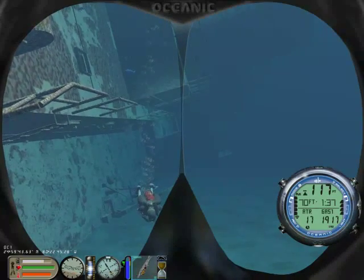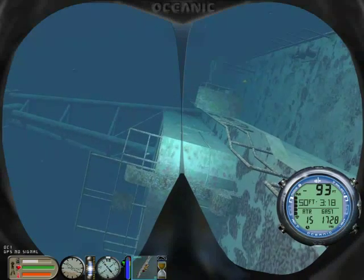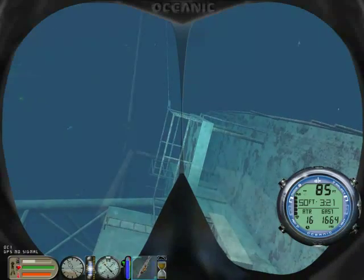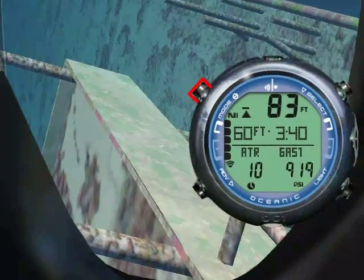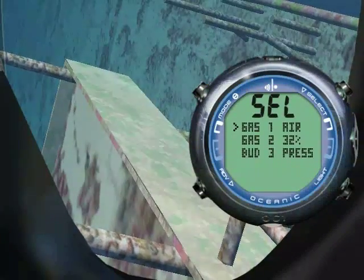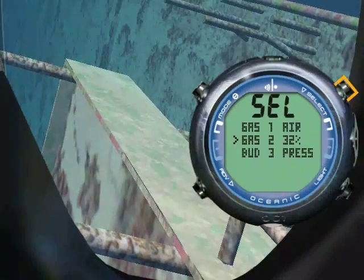Let's ascend to a safe depth for switching to 32% nitrox. Press mode for more than 2 seconds to enter the gas switching menu. Press advance to scroll to an alternate gas and select to choose it.